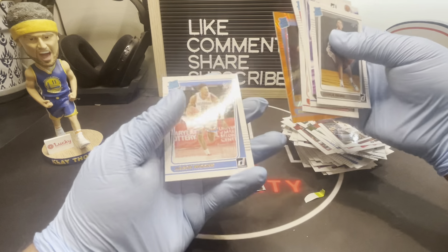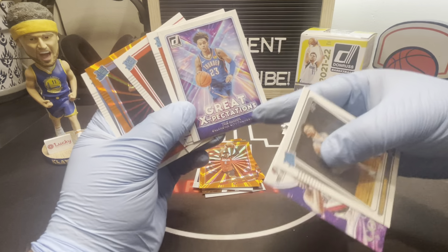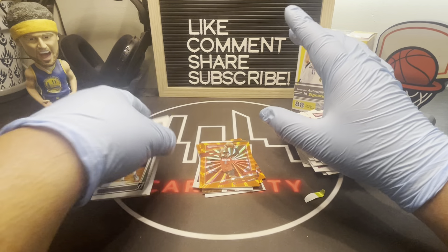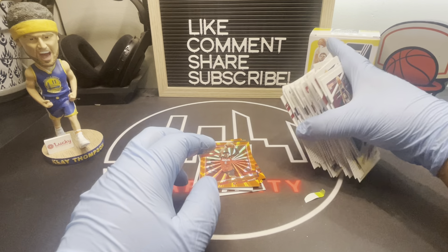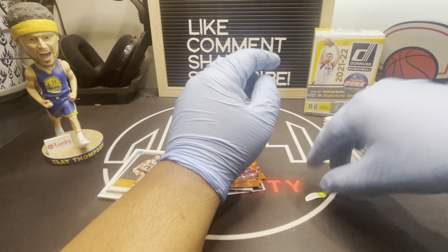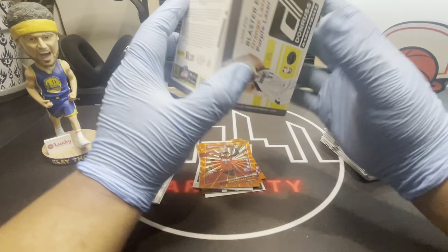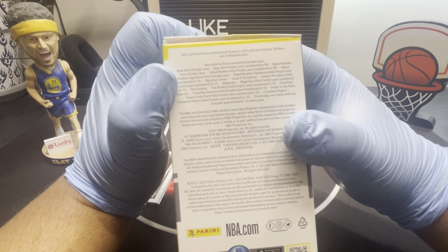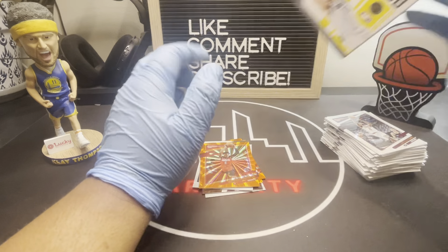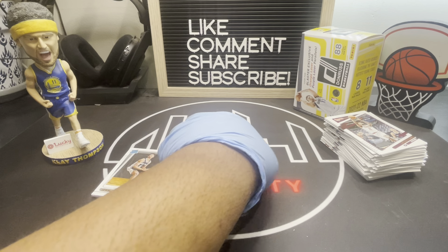I think this is all the rookies we really got from that, which is not a lot. At least we got Zaire Williams. We got a few rookies and some nice inserts including the Dame one. I wish we would have gotten a purple — the purple is really nice. I haven't seen a lot of it. The orange still looks cool but the purple looks nice. The red is hobby only. The purples are numbered to 99 for rookies, that's why it's more rare. That makes sense why we didn't pull any.